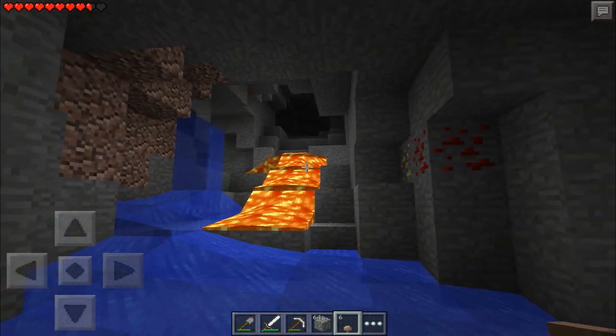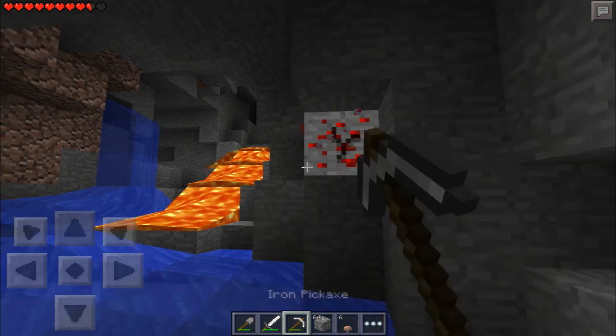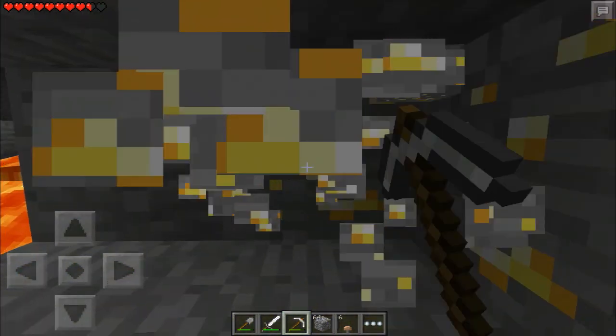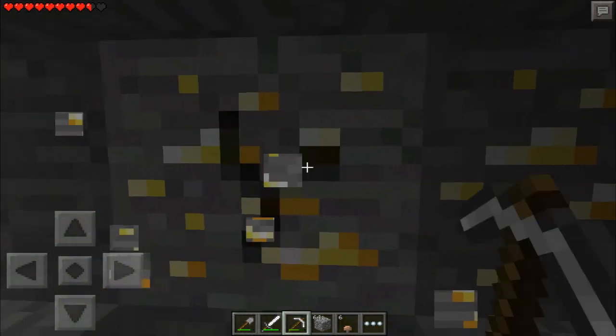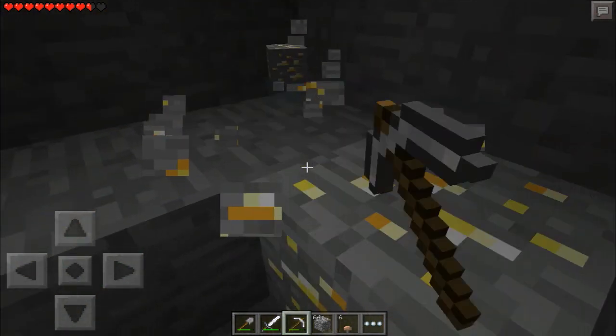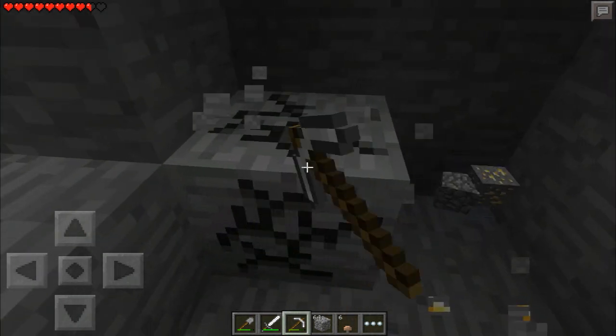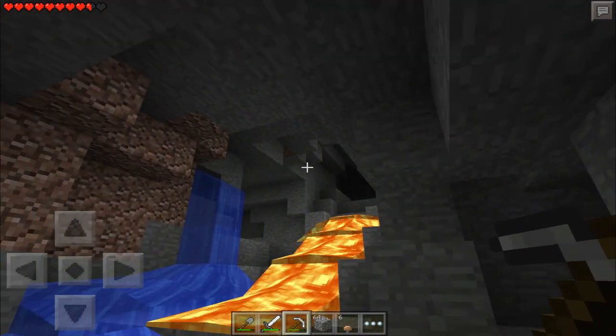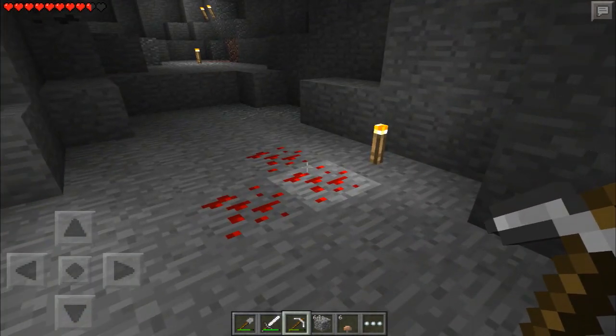Is that the lava from the start? I don't think it is. Oh, we got gold, you guys. Gold. This is the first time we're going to mine gold in this game. Yeah, we got a whole vein of it too. This stuff is awesome. Gold is so useful. When you're making minecarts and other railways and stuff like that, you need gold. Gold is absolutely necessary for the game.